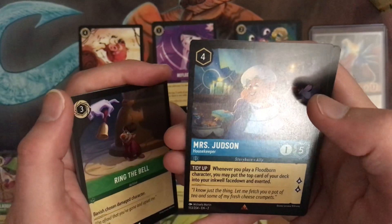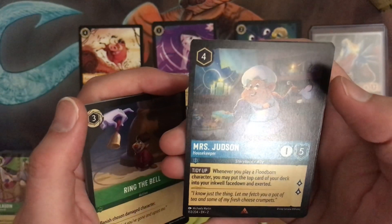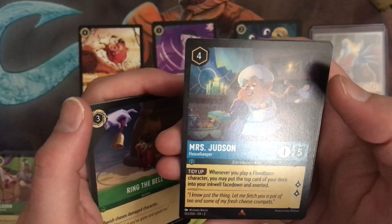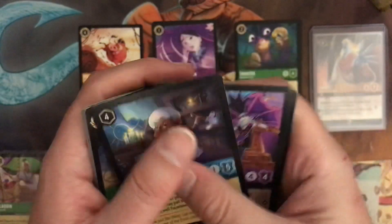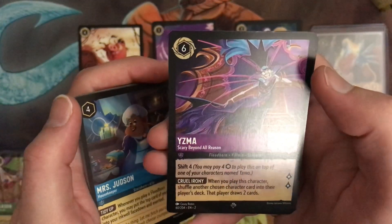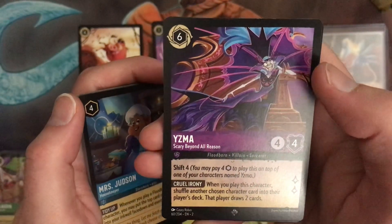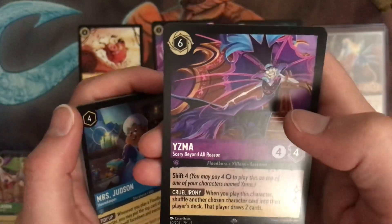Mrs. Judson, one five. Whenever you play a Floodborne character, you may put the top card of your deck into your Inkwell. The blue just seems like it's... Ooh, Yzma! Shift for four. Inkable — that's good. Four four for two. Cruel Irony — when you play this character, shuffle another chosen character into their player's deck. That player draws two cards. Wow.